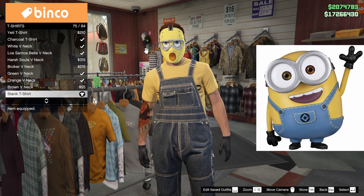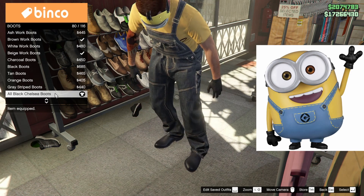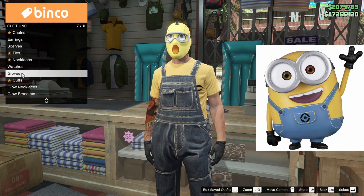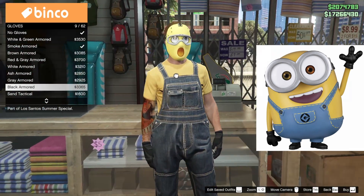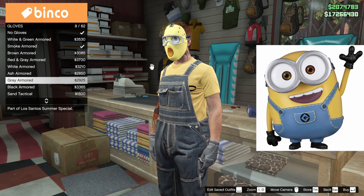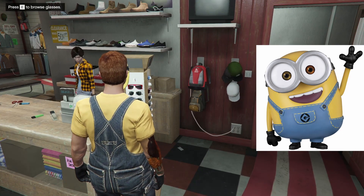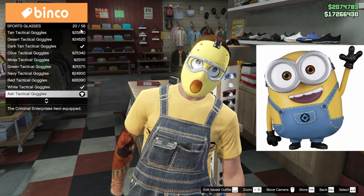Minions don't actually wear anything under their overalls but our skin isn't yellow, so the stank t-shirt gives us that minion body color. Head to the shoe section and under boots pick the all black Chelsea boots which is option 80 out of 116 — minions do wear black boots. They wear gloves as well, so head to the accessory section and under gloves pick the black leather gloves which is number 60 out of 62. For glasses, under sports glasses buy the ash tactical goggles number 20 out of 58.